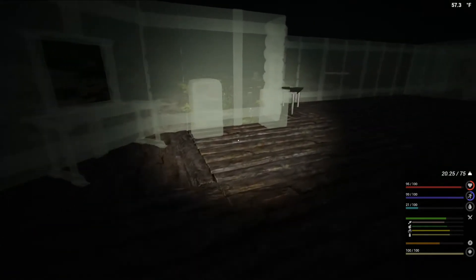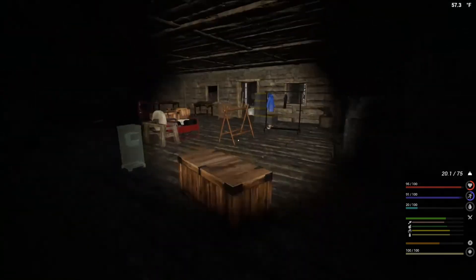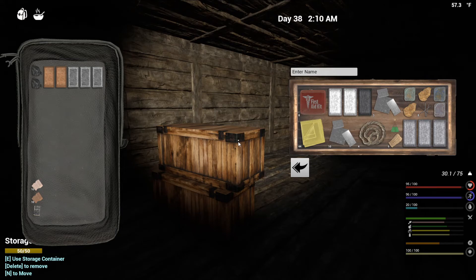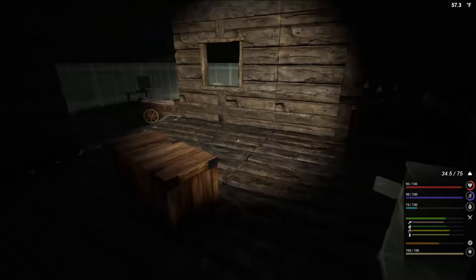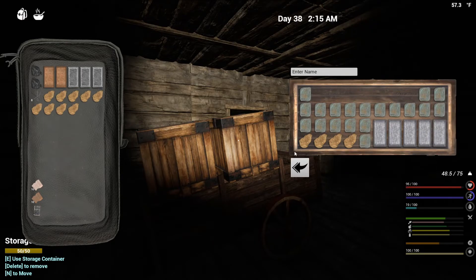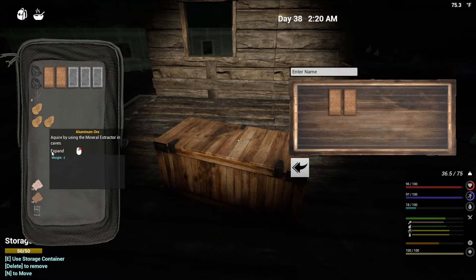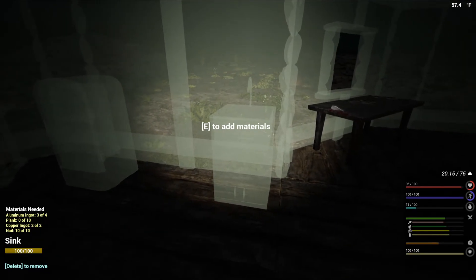Okay so that's all set up. I just need one iron — I've got the aluminum, I've got the copper, and I got the planks. We got the nails, we got the copper, we need the planks and we need the aluminum.